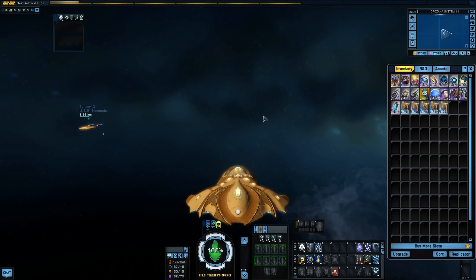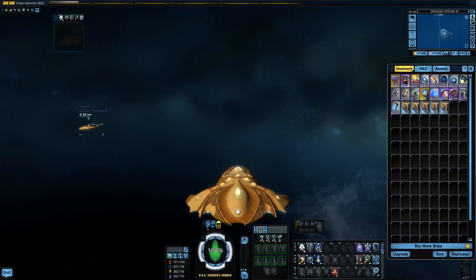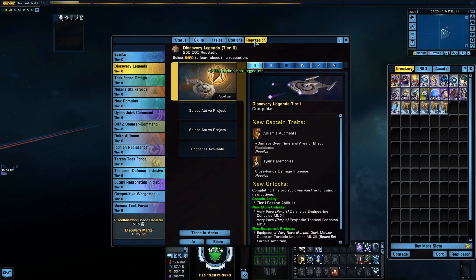Without any further ado, we are here on the Tribble test server — yes, you heard me right — on the Tribble server above Rosanna, because we are taking a first look at the Discovery Legends reputation. This is so brand spanking new it ain't even on holodeck yet.